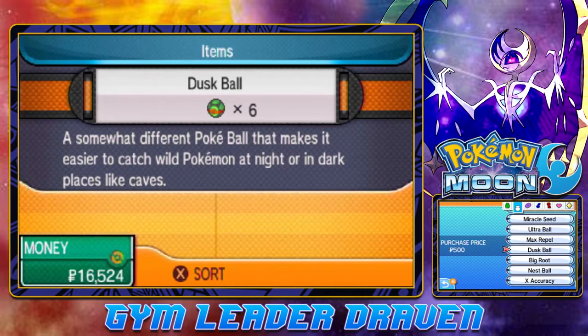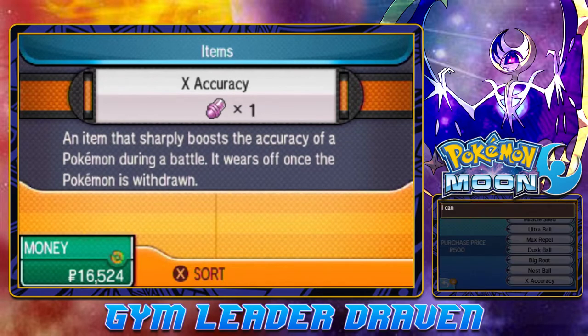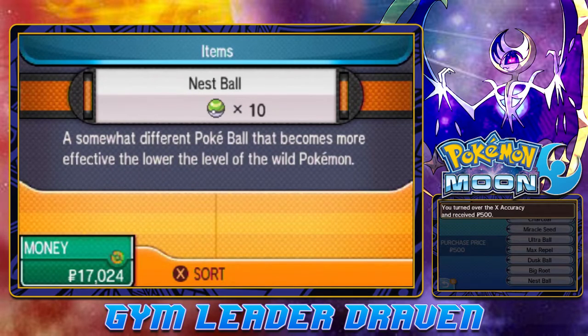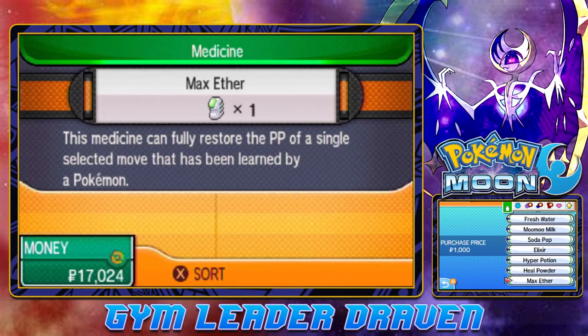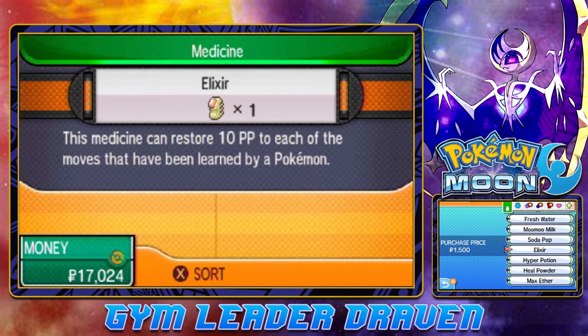It looks like we have X Accuracy to check. And then what can we sell from this — we've got Max Ethers, Elixirs.